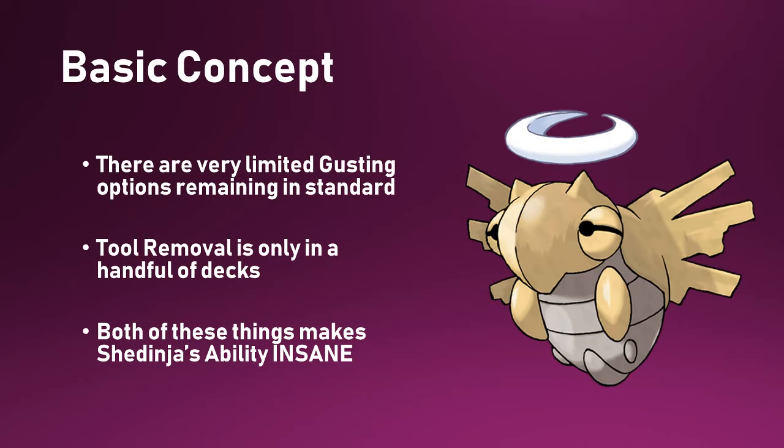It's only a handful of decks that choose to play Lysander Labs — sometimes people are teching it into things like Percephalon, sometimes into Picarons, and that's probably the most likely place you'll see Labs. Very few decks are playing Faber, so basically tool removal is no longer a thing. That means Shedinja is on such a high power level that if you can get into this loop, you're going to be laughing.